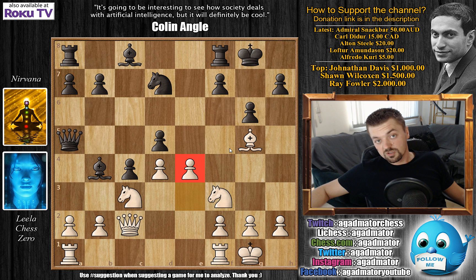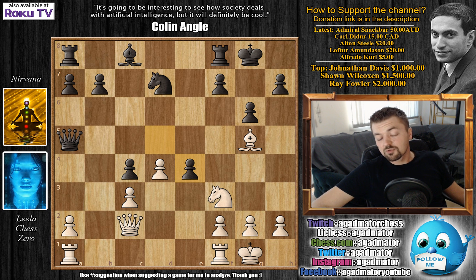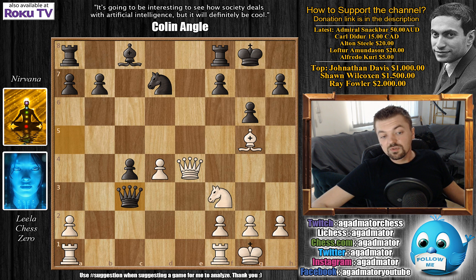On the other hand, if you think E4 seems like White just blundered the pawn - for example Bishop captures on C3, B captures, and here simply capturing on D4, Queen captures, and here Queen captures on C3 - it seems like you've grabbed the pawn and all is well. But not so much.